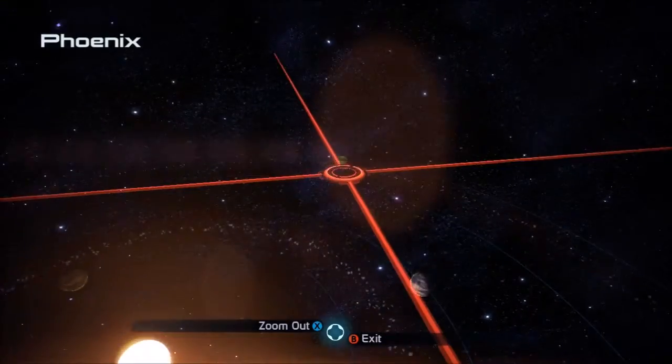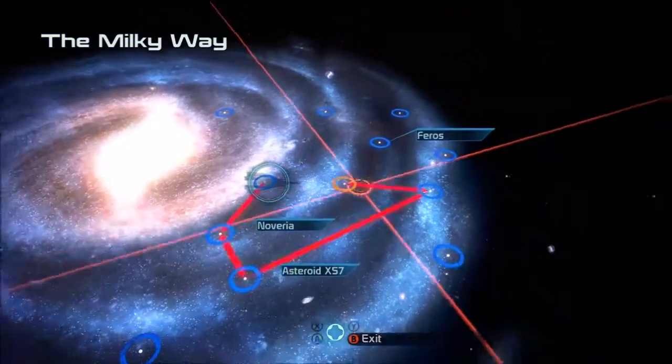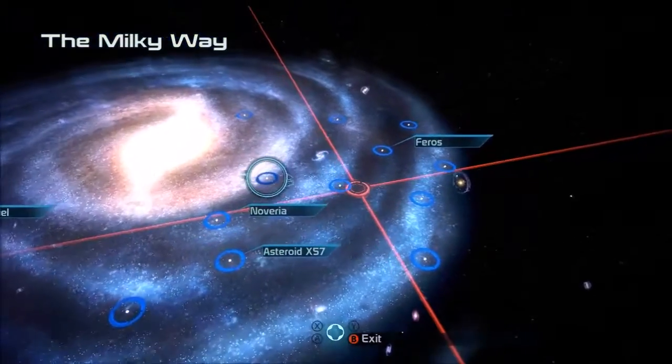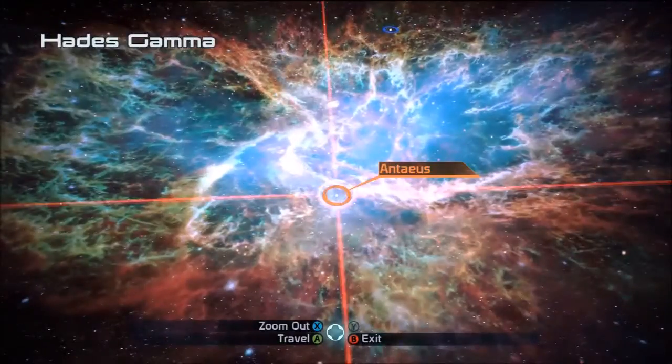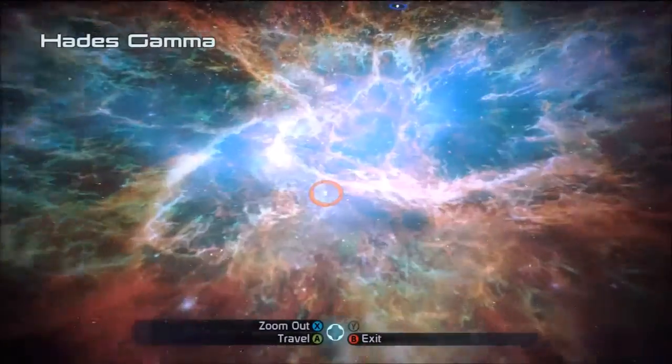So yeah, I think we're done — everything here has already been completed. We have not done Haze Gamma yet, so we'll go ahead and fly there. I think there's two star systems in here, so we're going to check them out.